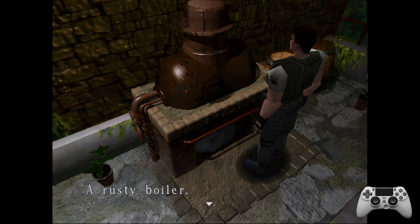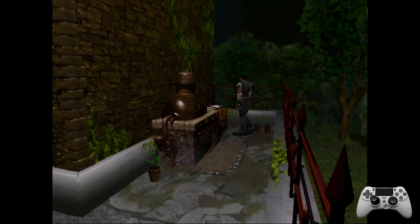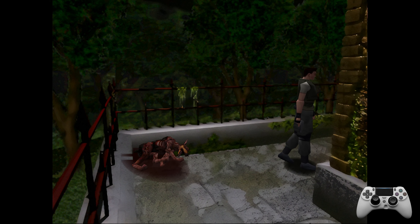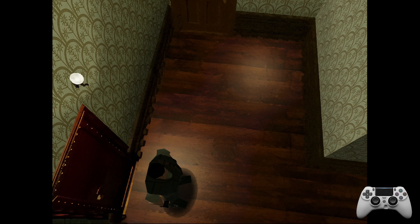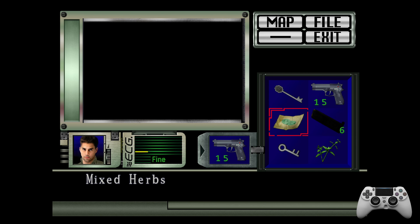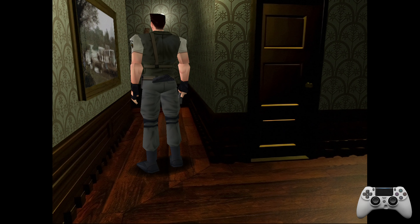A rusty boiler - nothing strange. I can't think of an item we have that would do any good with the boiler. How am I doing on life? I'm filled up and I really need to drop some items off. How far am I from the chest? That was just a little room with the bathtub. Probably not really far from a chest.